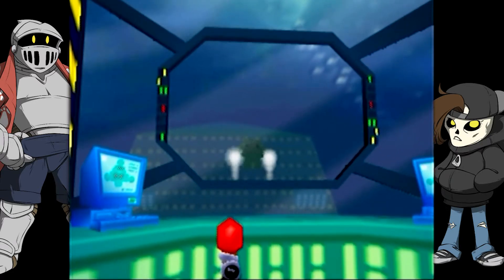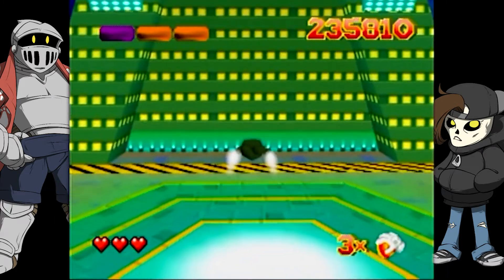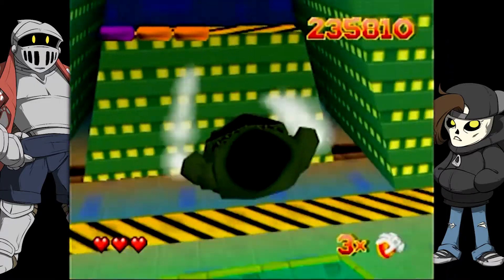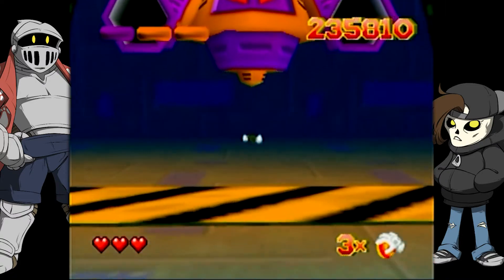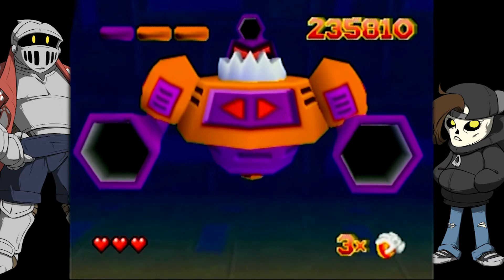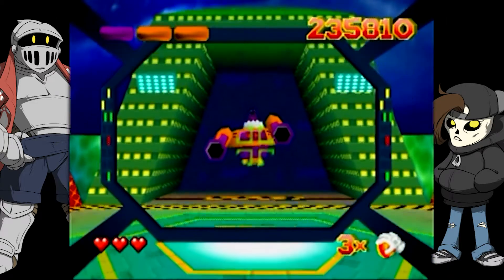The cheats include infinite lives, infinite energy, unlocking bonus levels, and playing as Froggy — turning into the frog. There's also a fish-eye lens mode that warps and distorts the whole screen. You can disable all cheats by pressing C. They joke about cheat codes to make the dad like them.